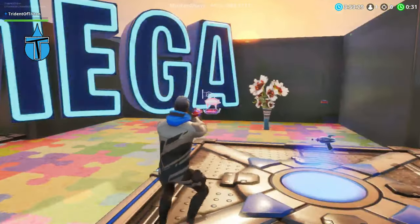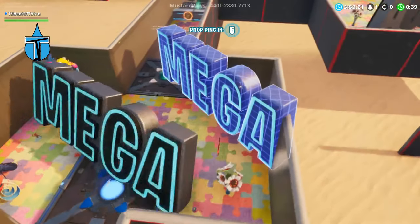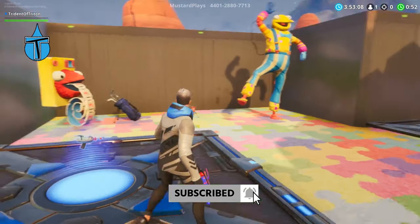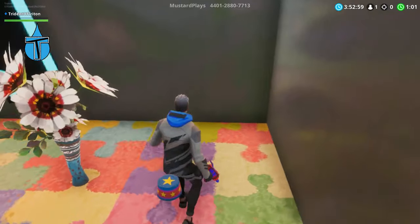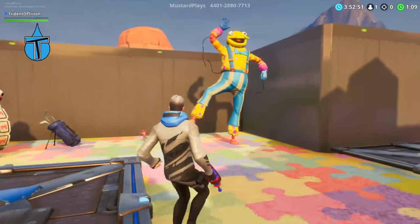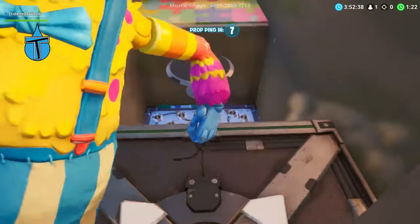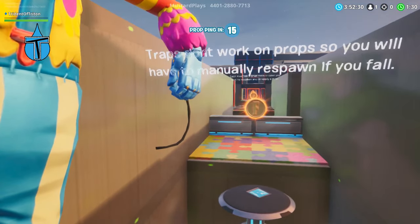We need that, we need that, and then we need to pick a prop. You can become the mega wall sign - that's quite cool. Can I actually fit through there? No, I can't. Don't become the mega prop, that one doesn't work. If you do enjoy this video, drop that like, subscribe to my channel and hit that notification bell. I need to find a decent prop - we have this little thing, looks like a dog's bowl, some flowers, a pig sign, a giant guy, a miniature one, golf clubs, and a ticket machine. Let's go with the big guy. There's a sign: traps don't work on props, so you'll have to manually respawn if you fall.